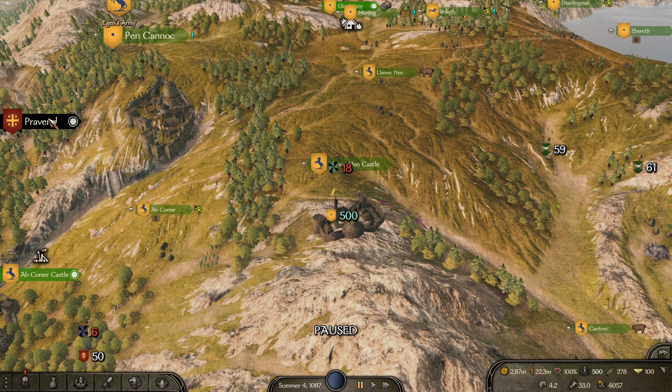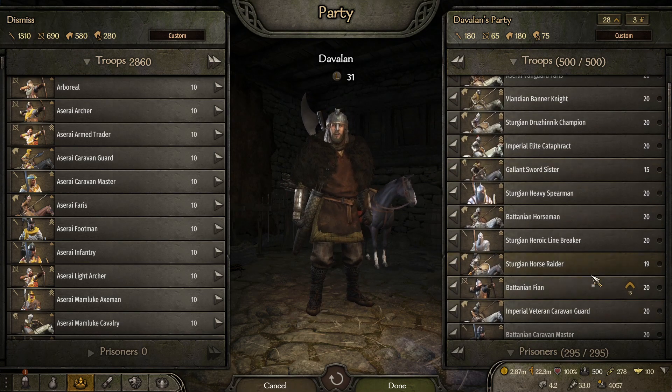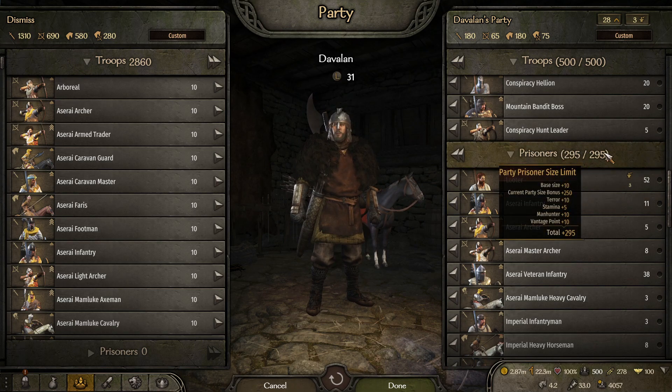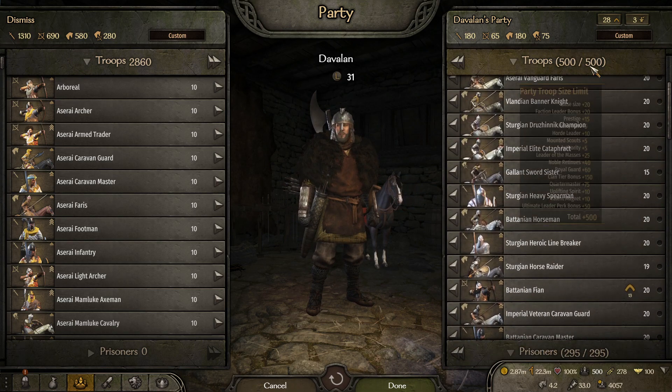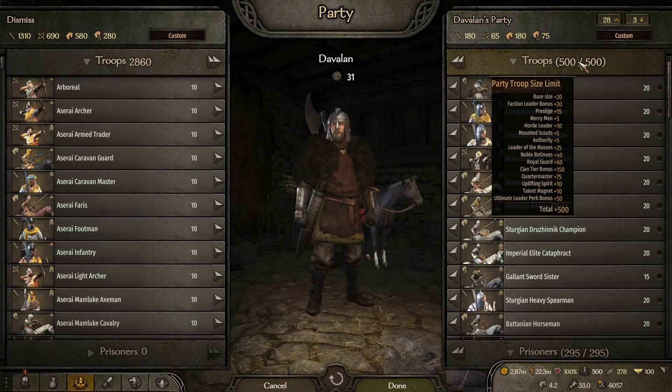Welcome back to another video. Today we're going to be talking about how to get your prisoner limit up. I have a video on my channel — I'm going to link it down below as the first link — on how to get 500 party size. It's less than 10 minutes and it goes over everything.